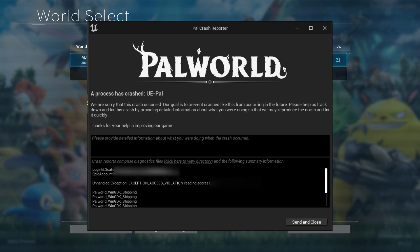It says Palworld Crash Reporter: a process has crashed. Specifically, it says exception access violation.